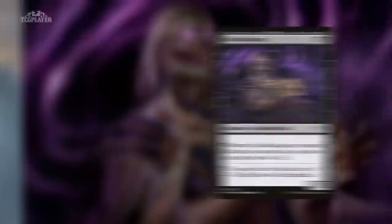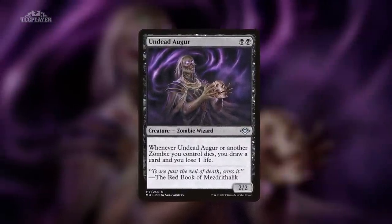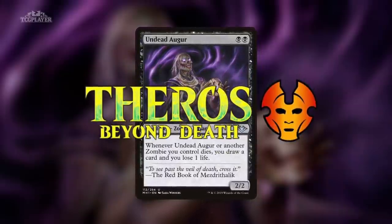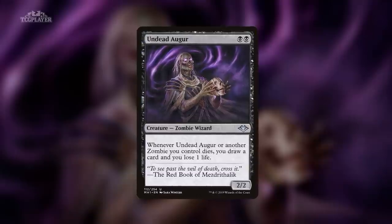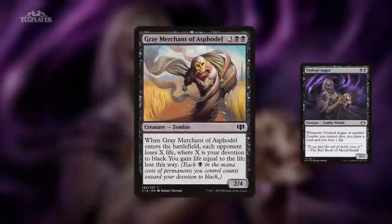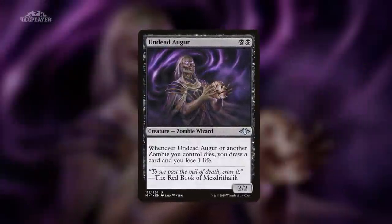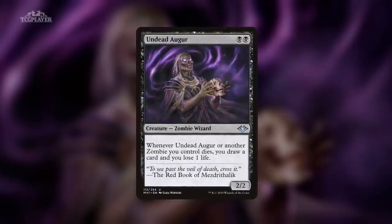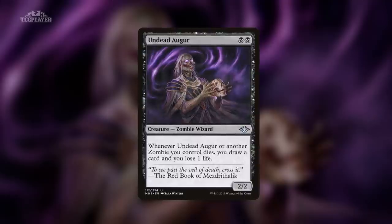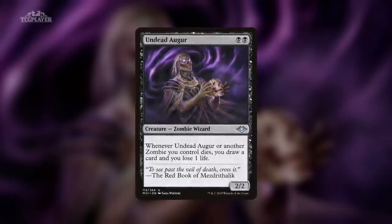Number 8: Undead Augur from Modern Horizons. A special livestream put on by Wizards of the Coast last week confirmed that after Throne of Eldraine we'll be revisiting Theros, with a big focus on the Underworld. The last time we were on this plane, zombies weren't exactly a supported tribe, but we did get the Grey Merchant of Asphodel, which has become popular in both Pauper and Commander. With more attention being paid to the Underworld this time, it's possible Theros Beyond Death will provide more zombies, and maybe even some powerful enough for Modern. If that ends up being true, the Undead Augur will likely become a key part of any deck based around the Undead Tribe.